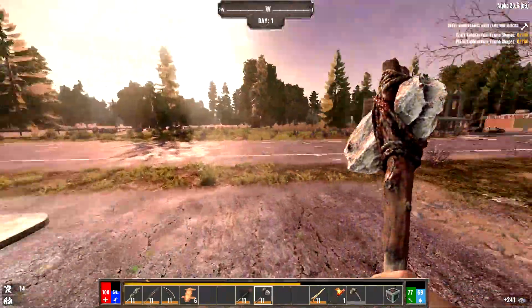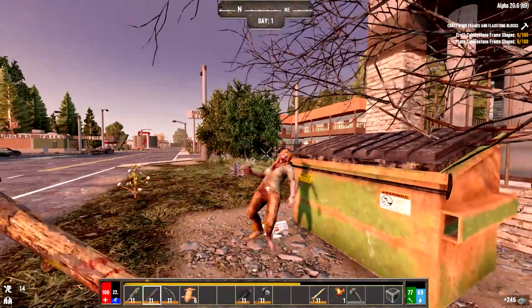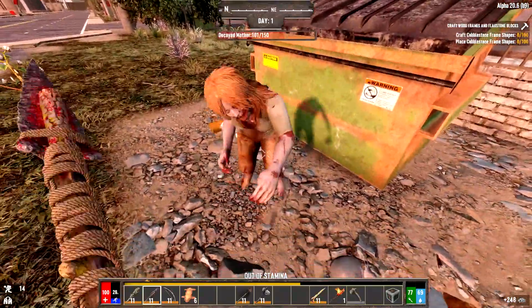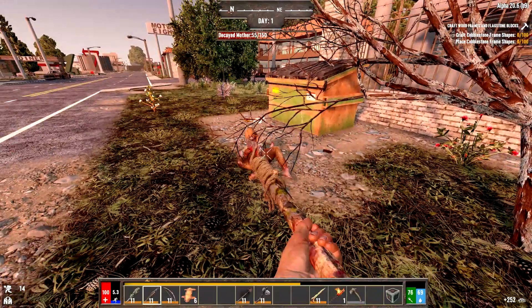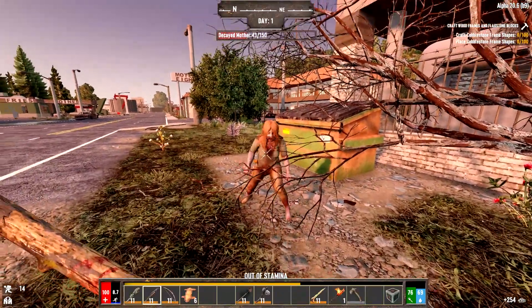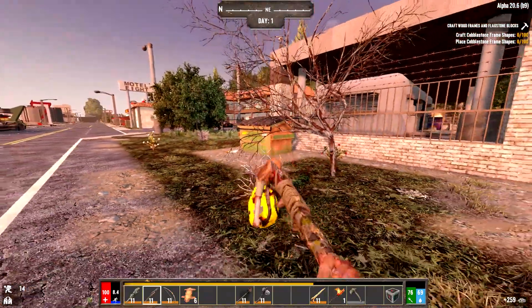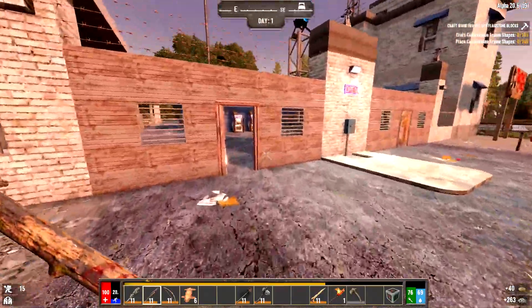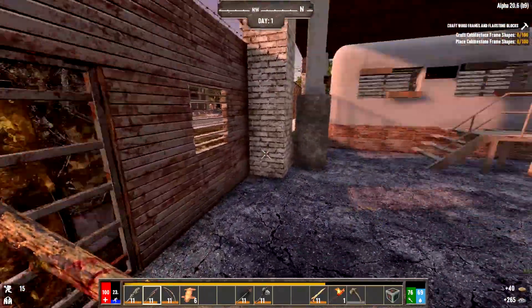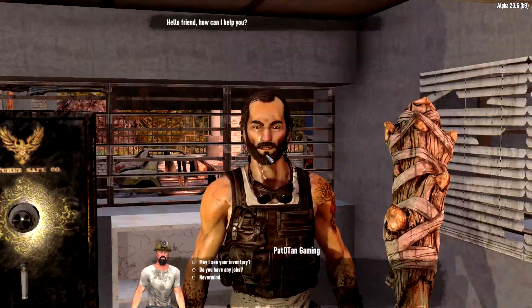There's a zombie outside that's going to be a problem if it becomes nighttime because she knows we're here. We're going to take care of her right now. You can see the range on the spear — I'm hitting her from here and she's still a good distance away and can't hit me. She dropped a bag of sand — pocket sand!